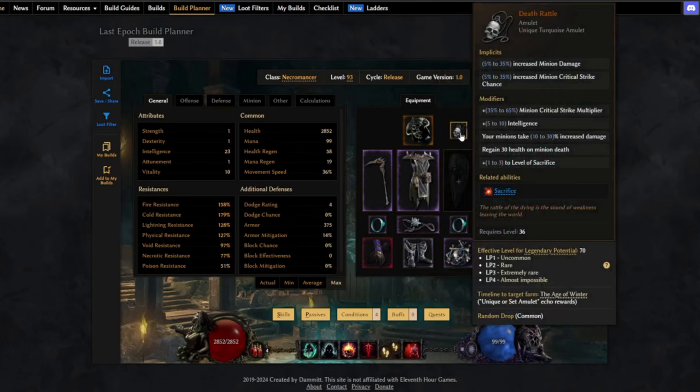Next we're using Death Rattle, which is probably the number one amulet for any minion build. We get minion damage and critical strike chance from the base, and the big one — minion critical strike multiplier, now up to 65%. We also get some intelligence. Our minions will take some increased damage, but that's nothing to worry about — nothing the Wraith Lord can't handle.